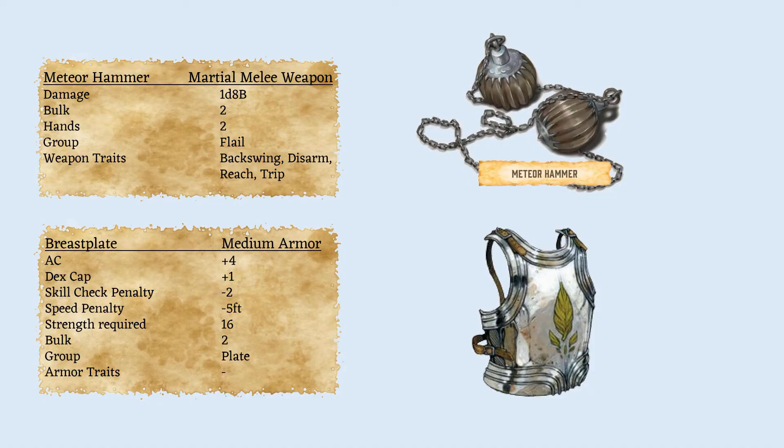Now talking about equipment — focusing on weapons and armor today as the Tomb Warden is a combat-focused class. The Meteor Hammer is a two-handed bludgeoning reach weapon. The reach helps synchronize with Whirlwind Strike and also helps at lower levels where mobility is a concern. Bludgeoning damage is always good against undead, as some have resistances to slashing and piercing damage — namely skeletons. Backswing is a bonus trait where if the first attack misses, the second attack gets a +1 to hit. Finally, we are equipping the Tomb Warden with the breastplate for as much AC as possible, and as a martial class, the armor check penalties will be mitigated by ability scores and increasing proficiencies as we level.